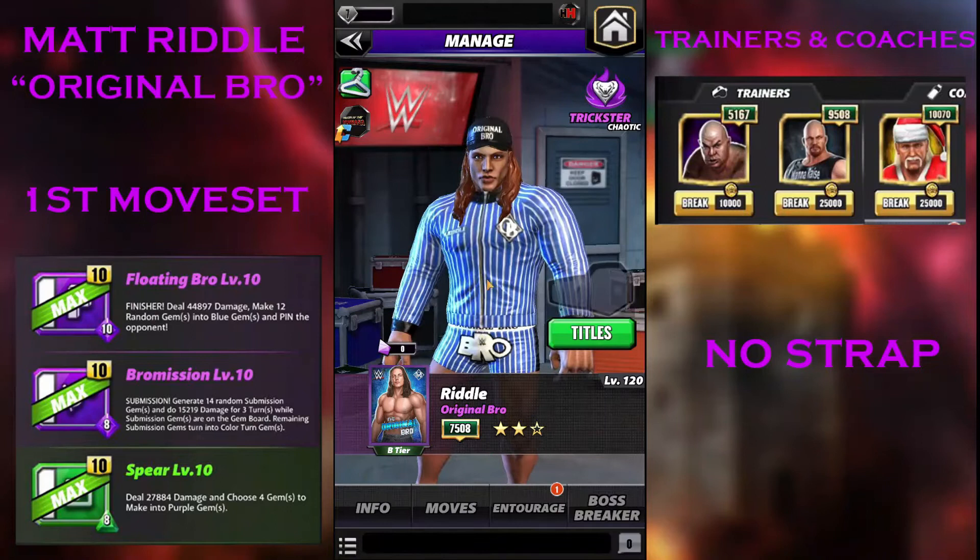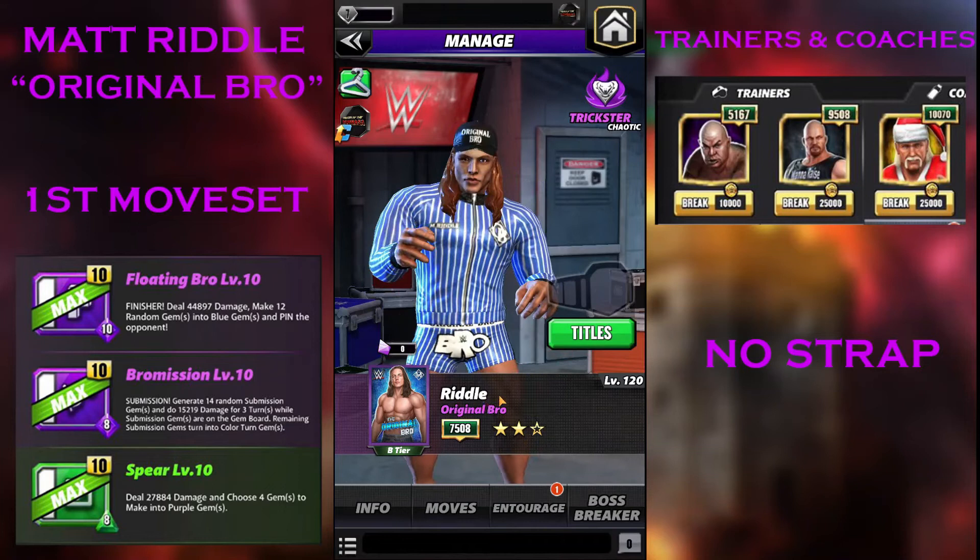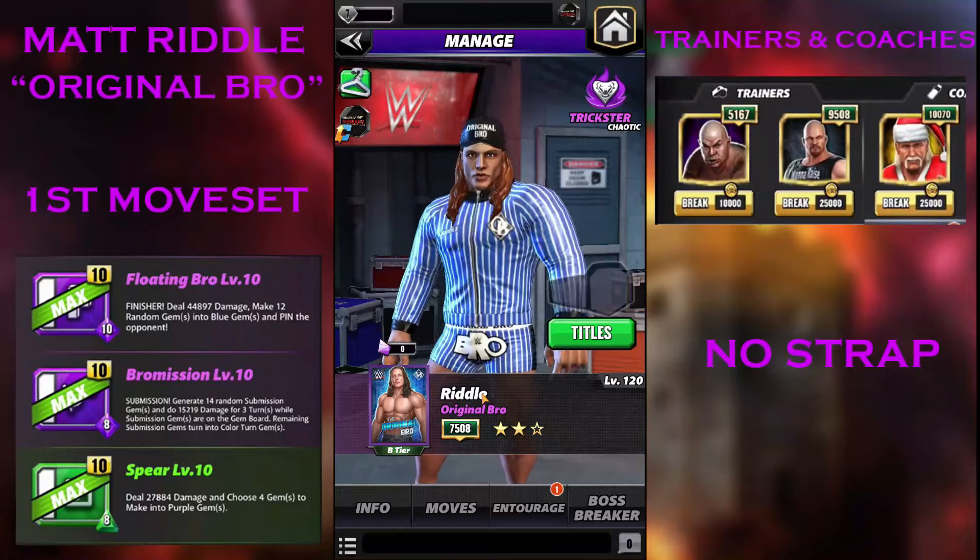I would say Riddle can go on. I think they should rename him as Matt Riddle because he's gotten his name back in WWE and now he is known as Matt Riddle. As you see, he is a Modern Trickster, so let's look at his card.